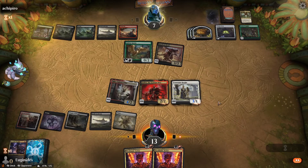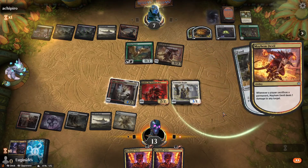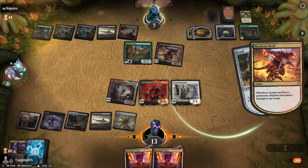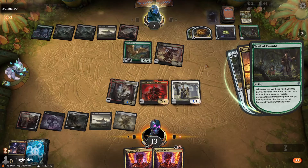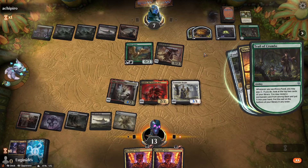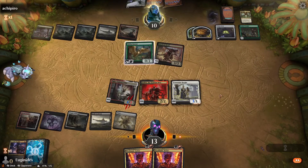Wait, did he target my Judith? Is that what happened? Because I didn't see the ping go anywhere. He's like, oh I'm definitely killing that Tajik now. It saved one damage, I guess. That's a cat — and that's game.